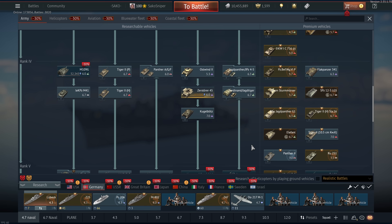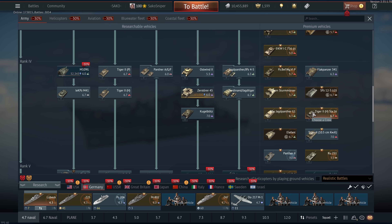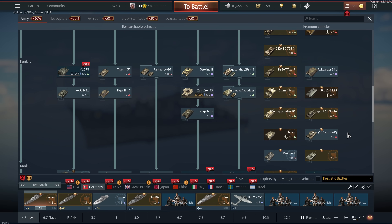Moving up to rank 4, the Tiger II H SLA-16 — Laserpig's worst nightmare because of that X-layout engine. It's a very good premium. It's a pack sale vehicle and it's probably going to be on sale in the next couple of weeks. It's very well worth investing in, in my opinion.